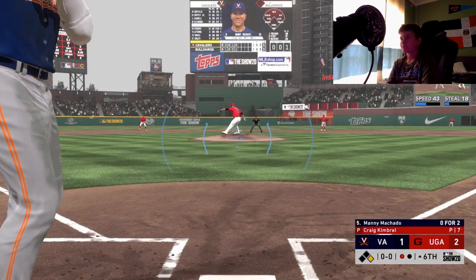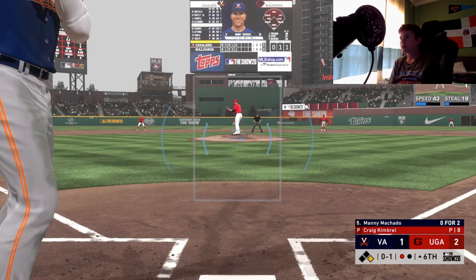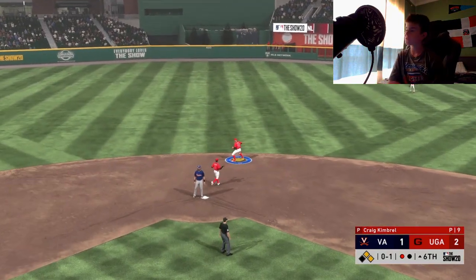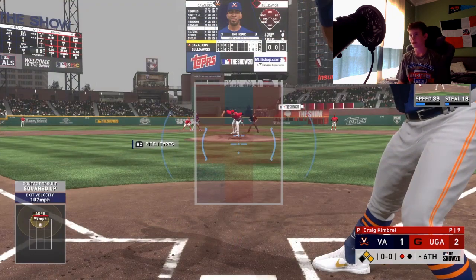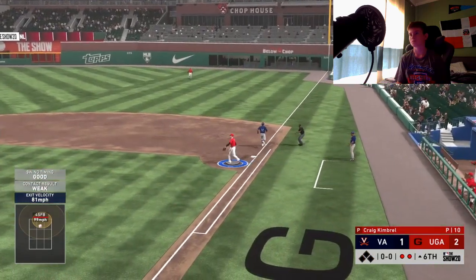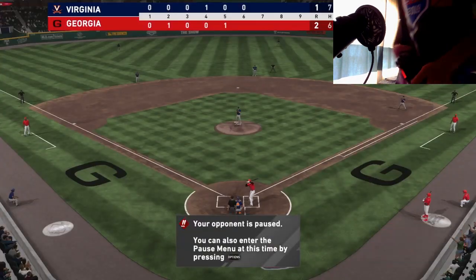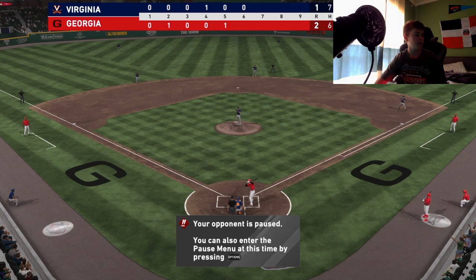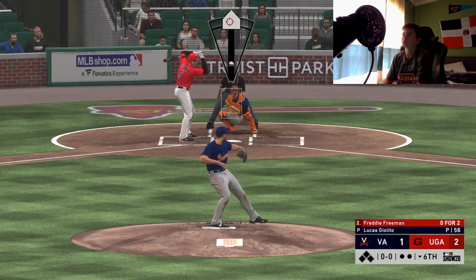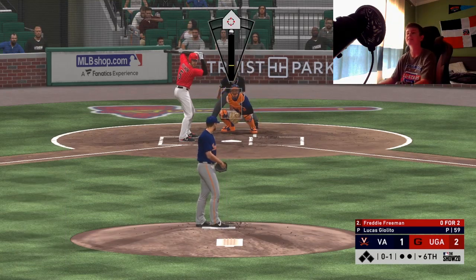Manny Machado now, first pitch of the at-bat. My cat's trying to get in — he's such a meow kitty. Manny Machado, 0-for-2. Base hit! Clutch base hit by Manny Machado — I think that's his first with the club. Let me go get my cat. Ground ball — one out, so double play. I'm back. Now going up against Freddie Freeman. He's crying that he wants to get in and he just leaves after two seconds.